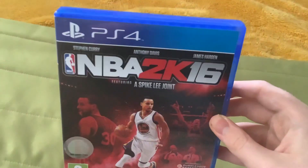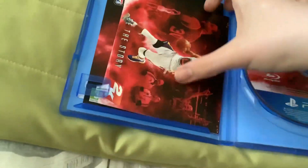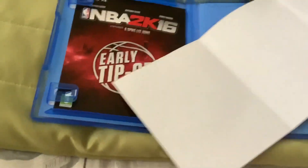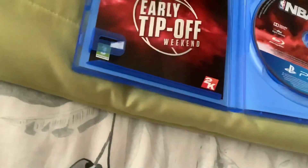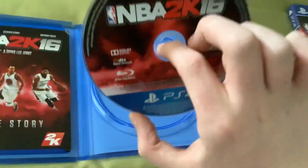Next is NBA 2K16, this came in 2015. There's a side, there's a back, the leaflet has a back, and here's a disc.